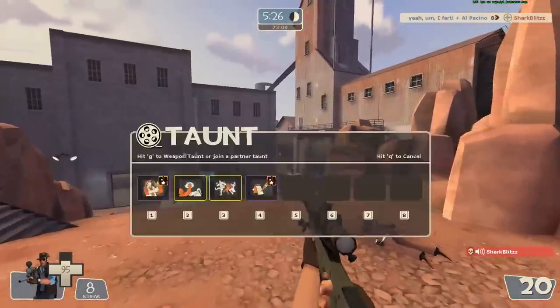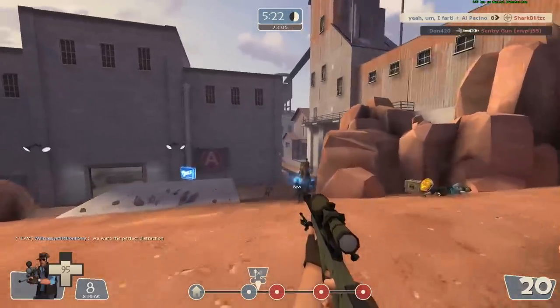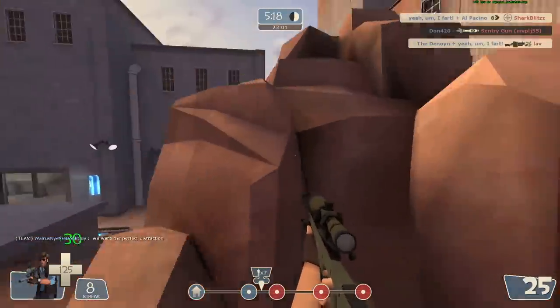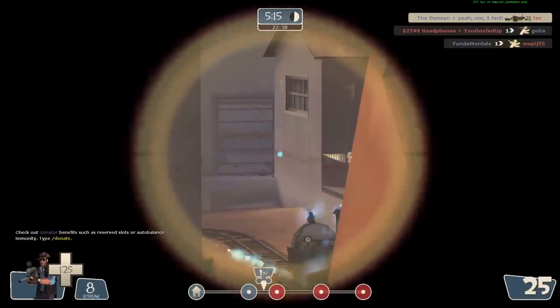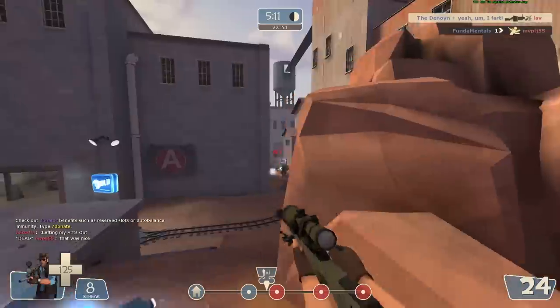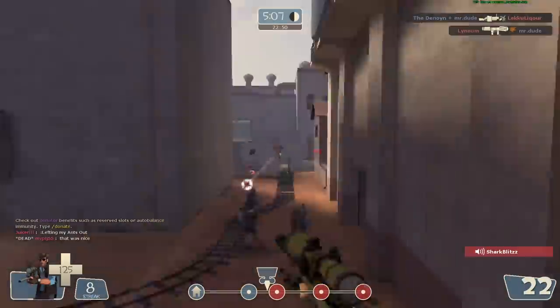Just randomly. My guess is some cheater looked at this and was like, 'Oh look, guys, he snapped to a pyro looking around a corner. He's cheating, guys. I don't know anything about shooters.' And then everyone just believed it. I don't know — this is an assumption, like I said. I'm not going to pretend like I know what's going on.